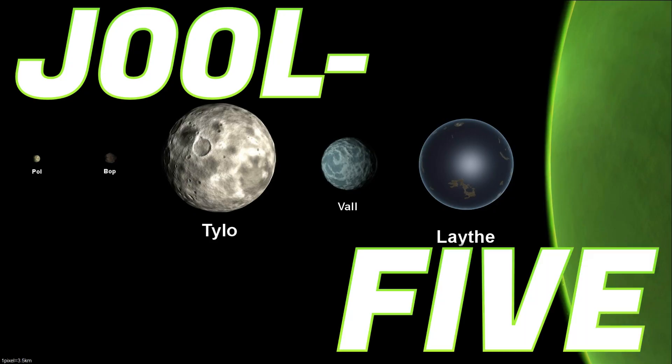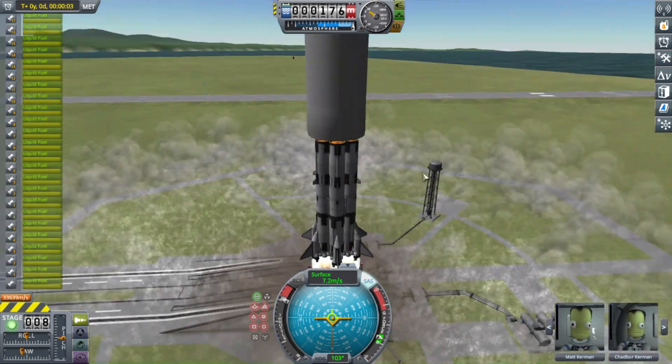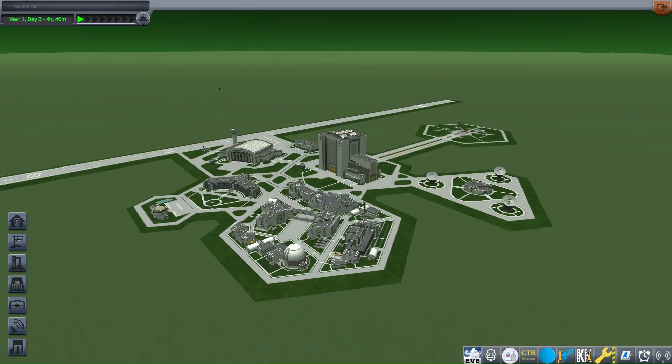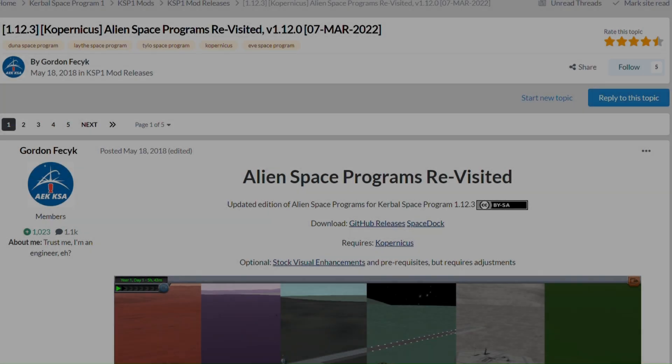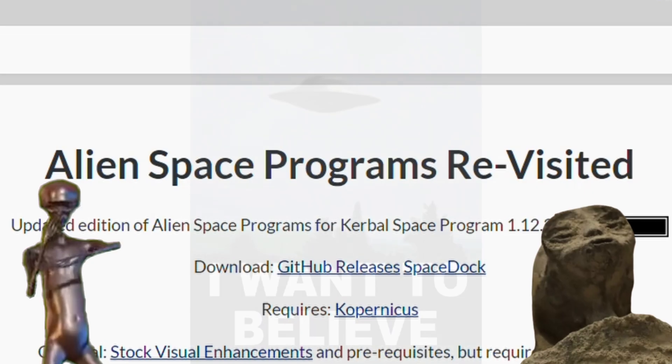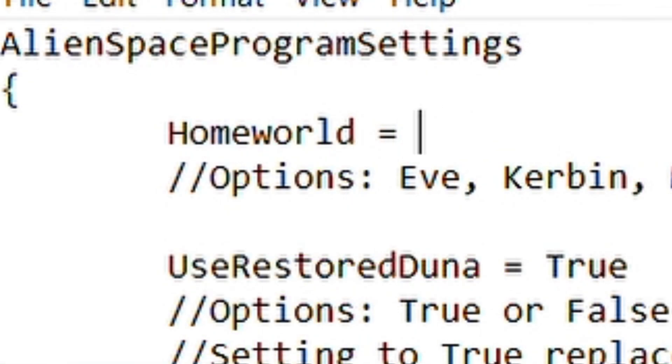A nice, simple Jool 5 mission. With one simple twist. Instead of launching from Kerbin, I'll be starting on... Jool? Yes, really. Courtesy of a mod that I've been wanting to try out for ages now: Alien Space Programs, which is a mod that essentially allows you to move the KSC to a whole bunch of different celestial bodies besides Kerbin.